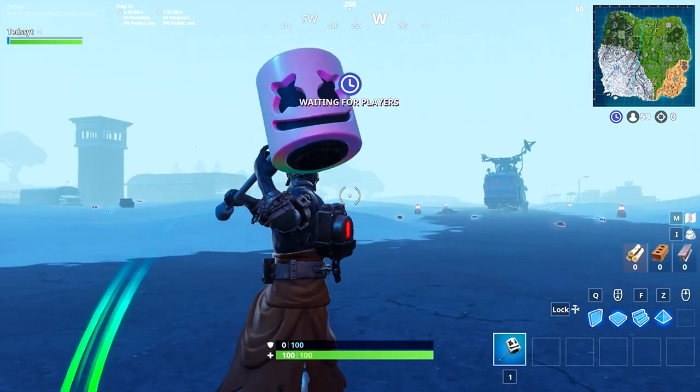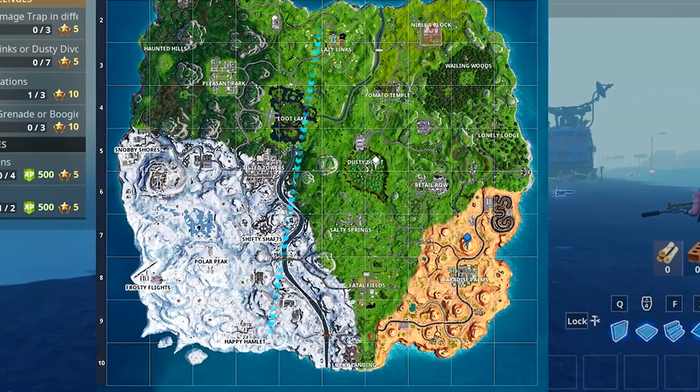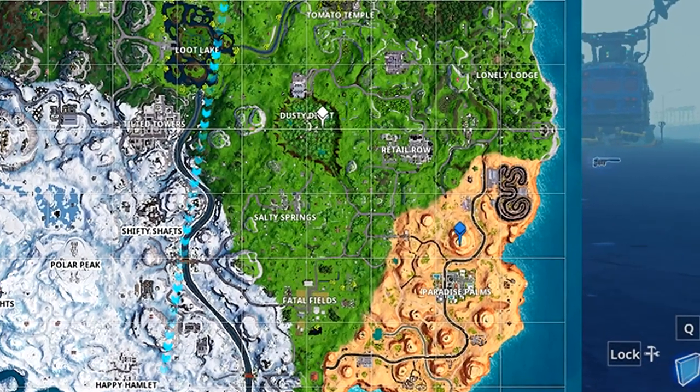What you want to do is go ahead and open up your map and we're going to be dropping on this mountain near Paradise Palms. We're going to be interacting with a campfire instead of a key this time, which will be activating the next phase of the skin. So what you want to do is drop here and I'll show you what you have to do.